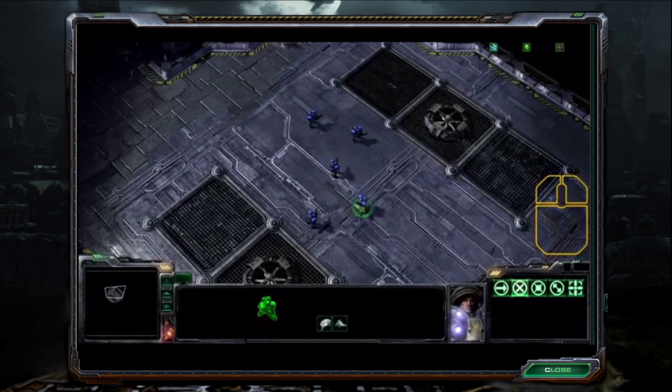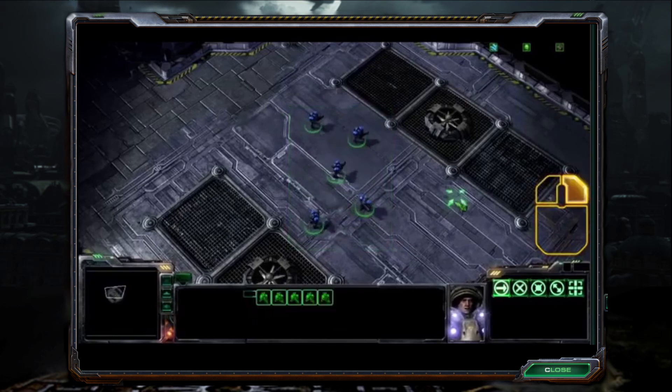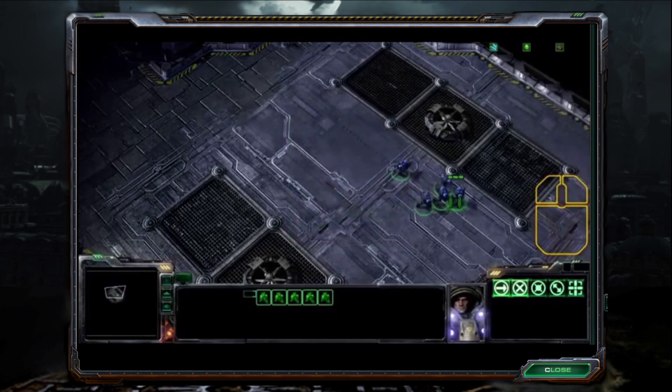To move several units at once, first select the units by holding down the left mouse button and dragging the selection box around your units, and then releasing the left mouse button.